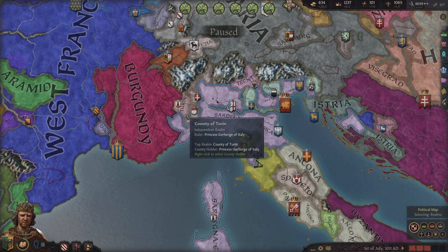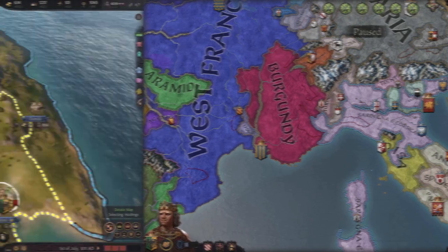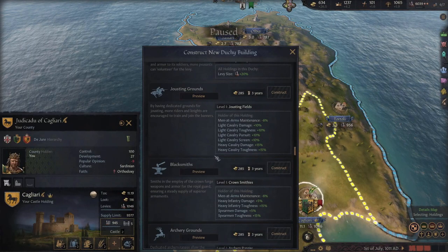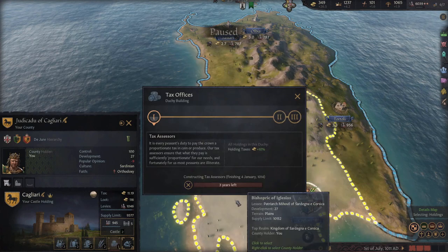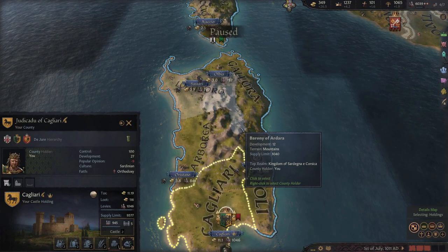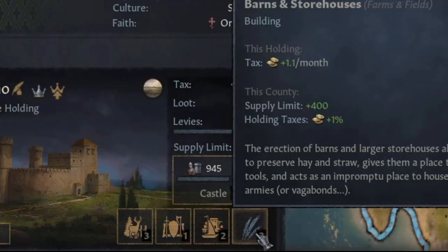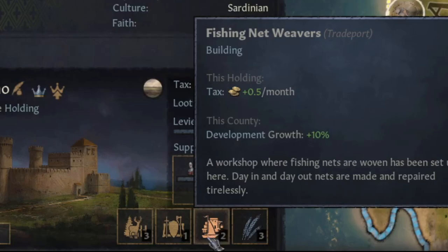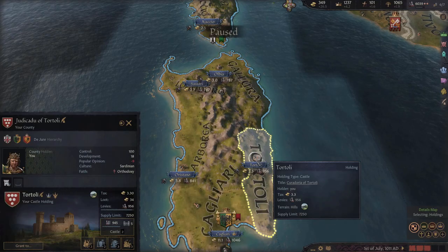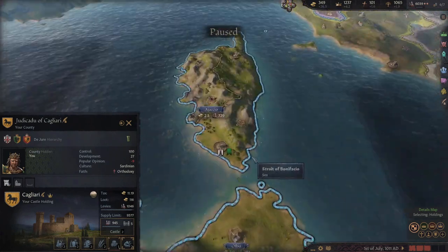Basically what we're going to do is clean up some of these smaller counties, make sure we really solidify our reign, and ultimately form an empire that should snowball us for the rest of the game. Let's get into it. I'm going to go ahead and create the tax offices in this duchy. The reason being is I've focused every one of these counties on money-making buildings. Everyone has either a maxed out farm field or a maxed out trade port, so tax offices are going to give us a huge financial boost in this duchy.